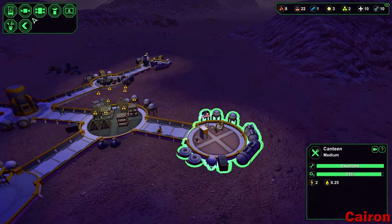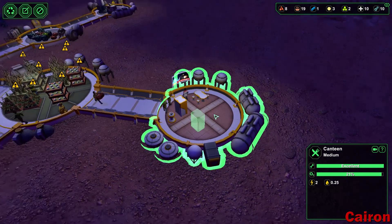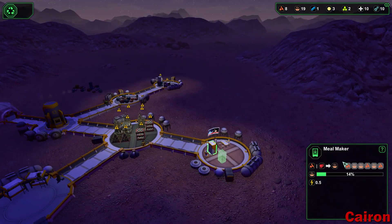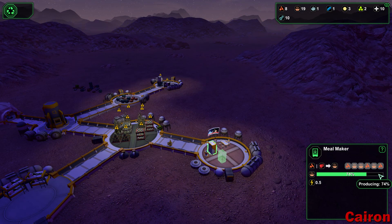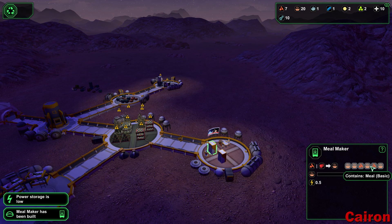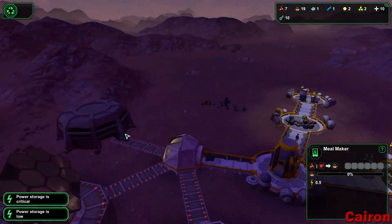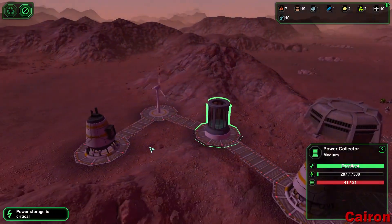Let's build another meal maker. One of the things that can go wrong with the meal maker is it gets kind of jammed up — see how it has two tomatoes in here? This doesn't have the ability to store wheat, so it'll never get the ingredients to make the more advanced meals.